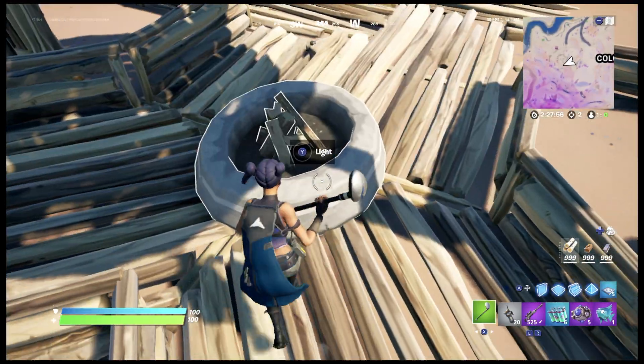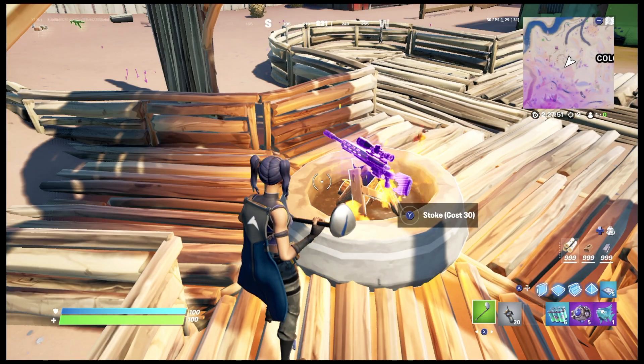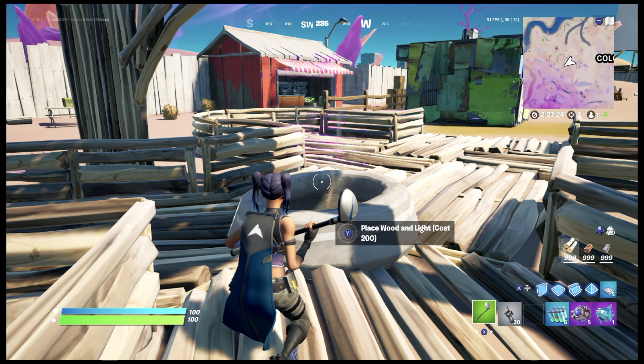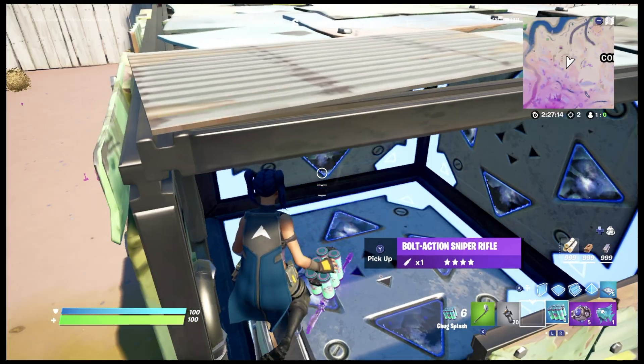So the first thing we have to do is put it on top of a campfire and light the campfire, and we have to wait for 30 seconds. A few moments later... okay, now we have to bring the sniper and drop it in here.